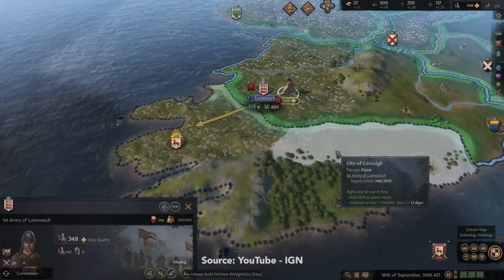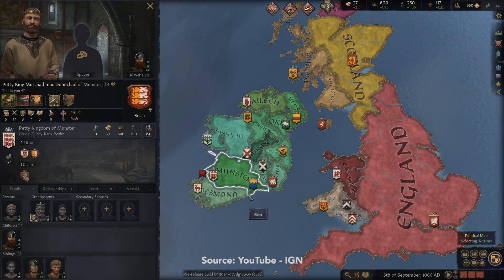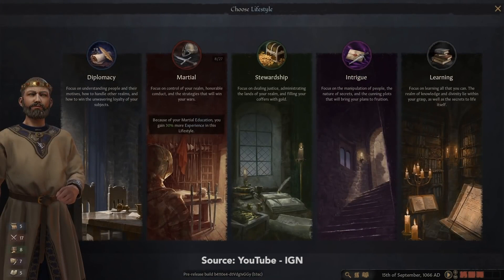Number 3 we have Crusader Kings 3. It took Paradox Interactive 8 years to make a sequel to one of the best strategy games around, but Crusader Kings 3 has finally arrived. Prepare for another grand historical strategy era, one filled with drama, intrigue, and new ways to ensure your legacy.